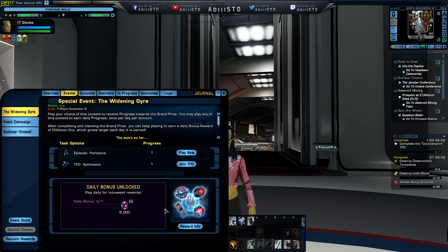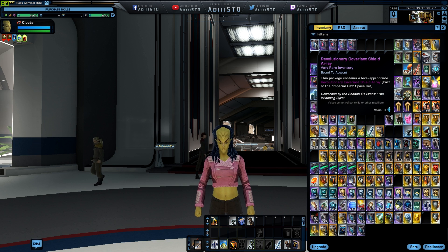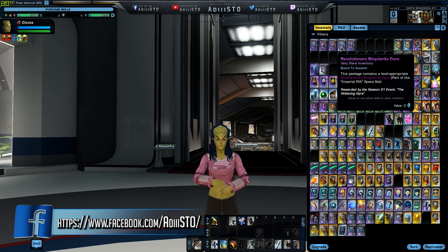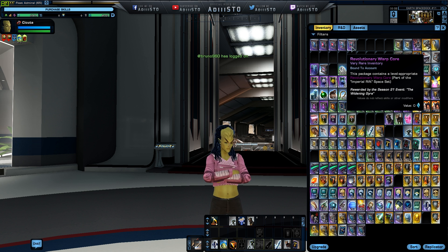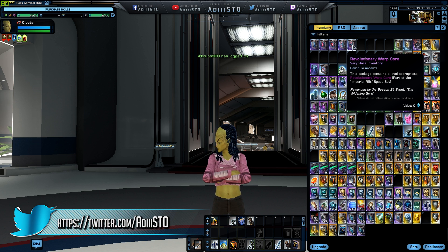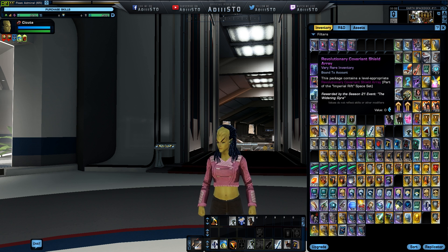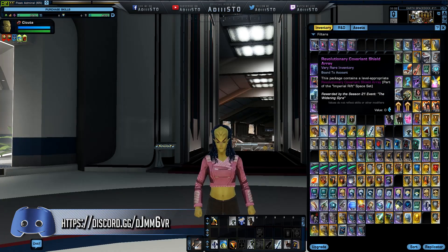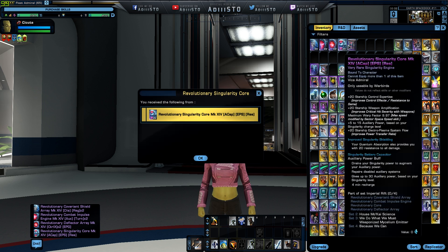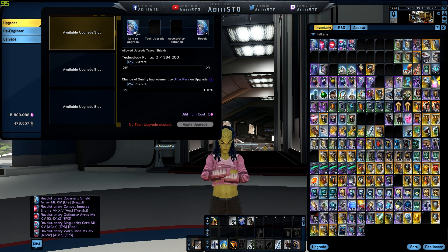You're going to get the daily reward from doing the TFO Synthwave or the episode The Partisans. Now I just finished mine and I got the entire space set. So you're going to get the shield, the impulse engine, deflector, the singularity core for the Romulans and the normal warp core for the Federation aligned. I don't know what the Klingons are going to get, but they're probably going to get their own version of these items. So they're currently packed — I'm going to unpack them and see if we can upgrade them. Yes, we can.